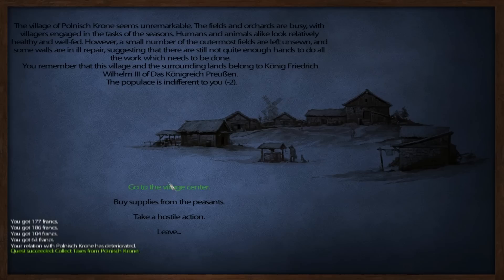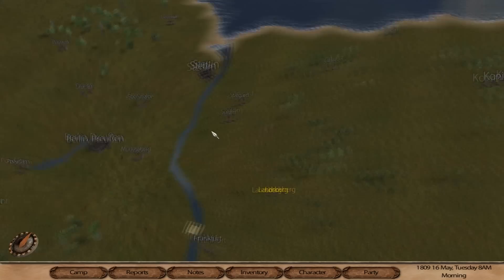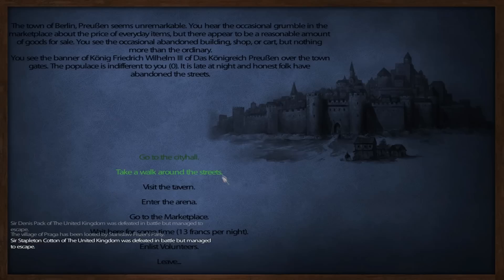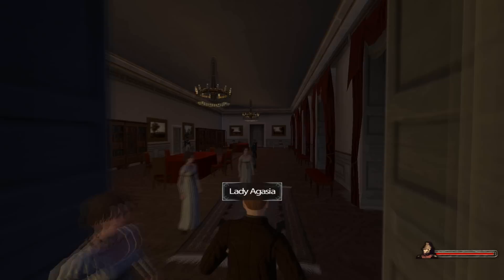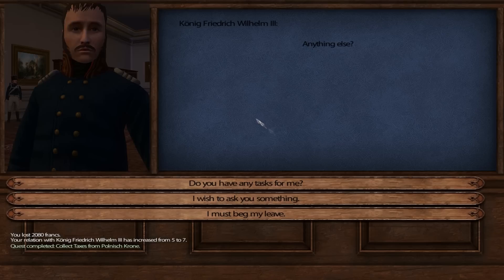They hate us now, unfortunately. Let's head back with all this money in our purse — we should be fine for now. Hopefully the king is home. Yes, excellent — there's a task. We just got 521 gold just for that, nice!